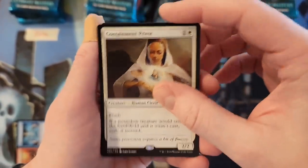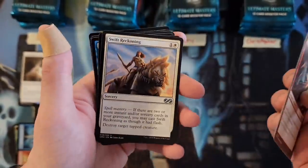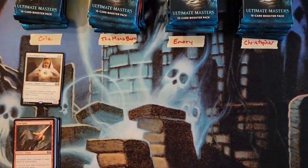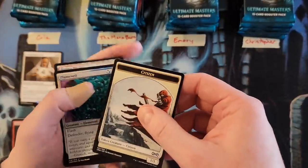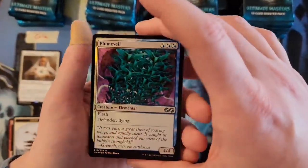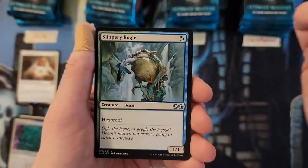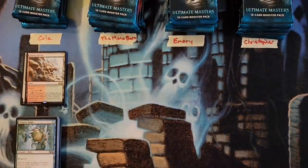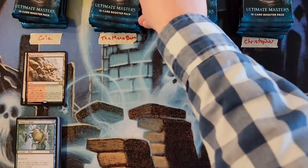Too excited, haven't done an Ultimate Masters in a while. Containment Priest for a two — Lava Spike, Urban Evolution, and Swift Reckoning. We're going to split this into rounds — two packs then go down the pipe. We got a foil Plume Veil and Raging Ravine for Cole's second pack — that is a zero. Kolgari Thug and Anger, which is a good uncommon pool. Cole in his first two packs has a grand total of two.